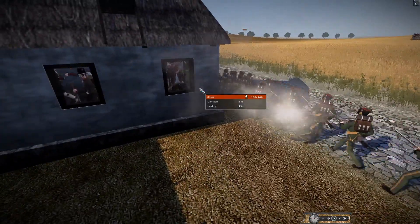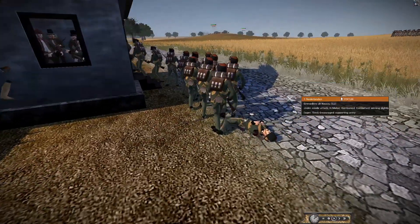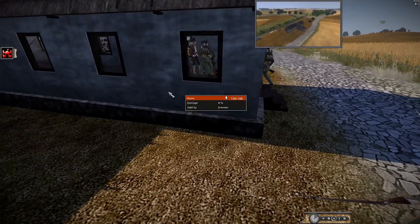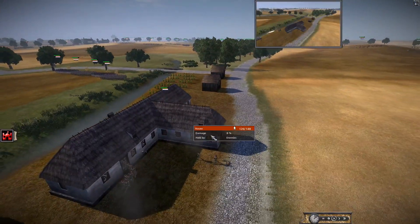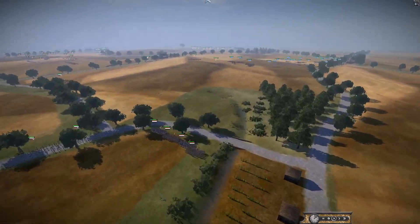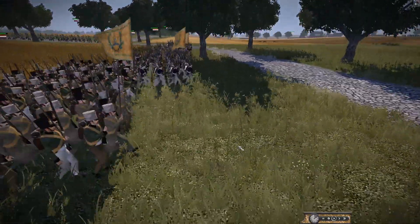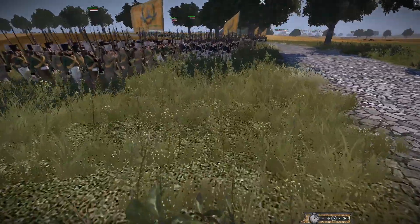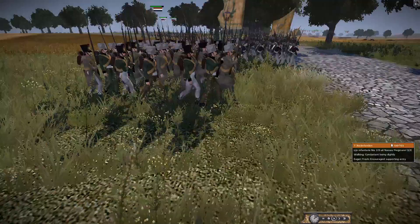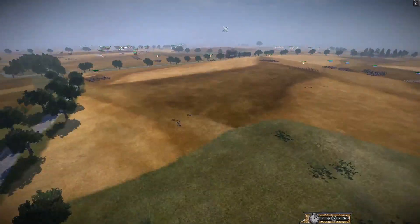Point blank range — just putting a bullet in someone. This poor guy here just died, rest in peace — we'll call him Fred. It looks like the village has been taken by the Dutch and they're already moving on. The Dutch infantry is already pushing forward — it looks glorious.